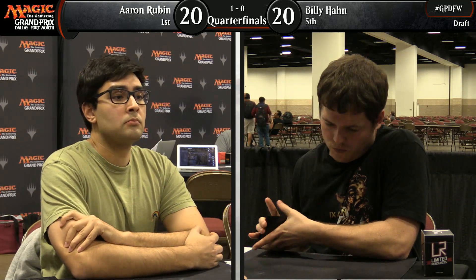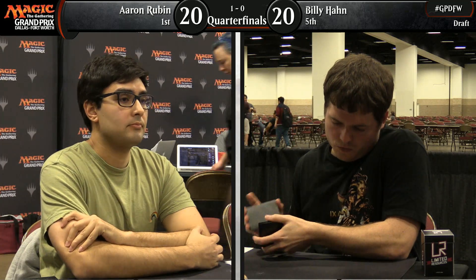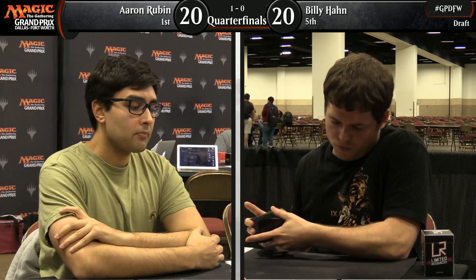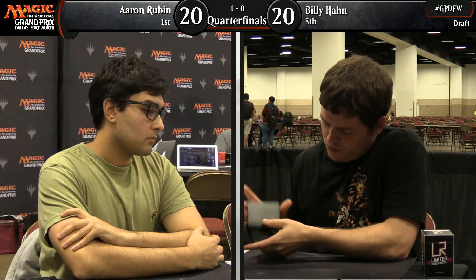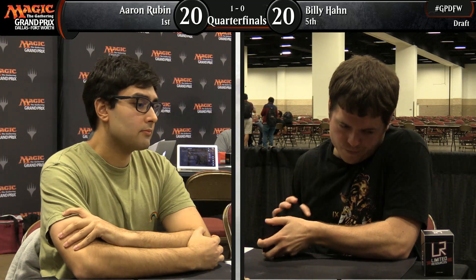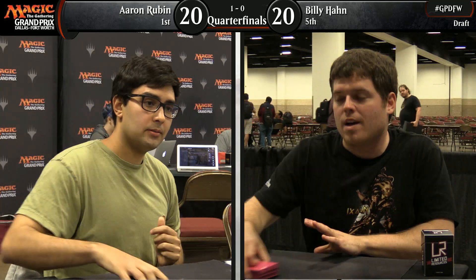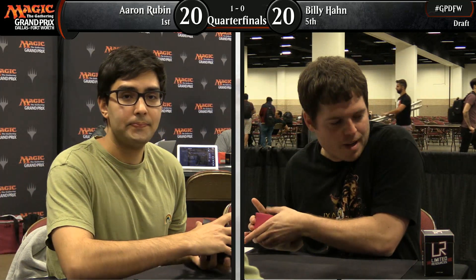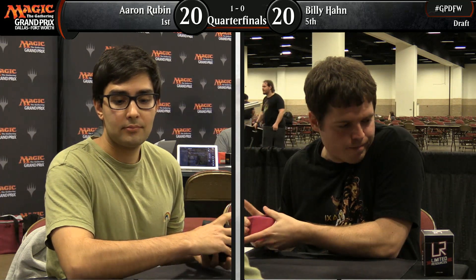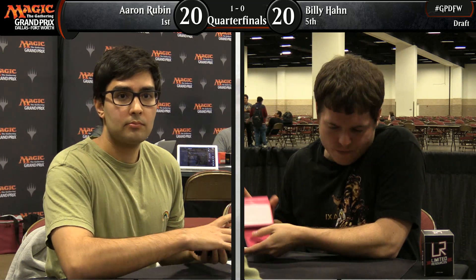Looking at the decklist here in the booth. Billy has one Primordial Worm in his main deck and another in the pool — I like bringing the second one in. He also has Pierce Disguise, but Aaron Rubin saw more flyers. He has Zlingvolda the Rising Deep — after you flood out you think, I just wish I had more big stuff. He has Helm of the Host too, that he never drew. That's a good one. He first picked that, I believe.